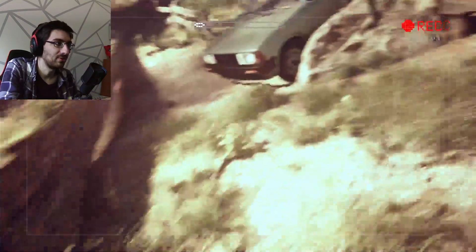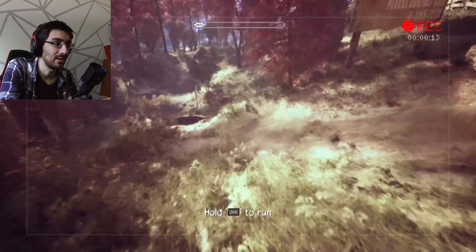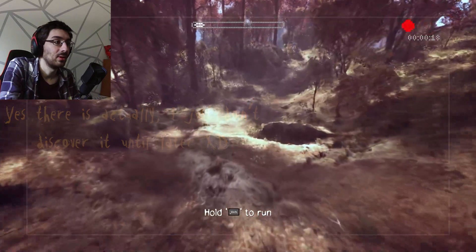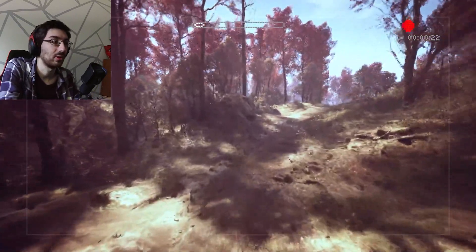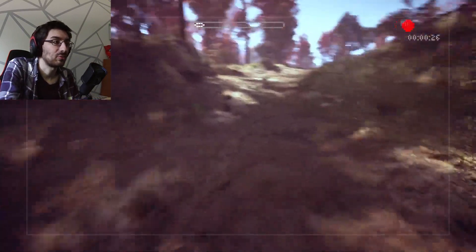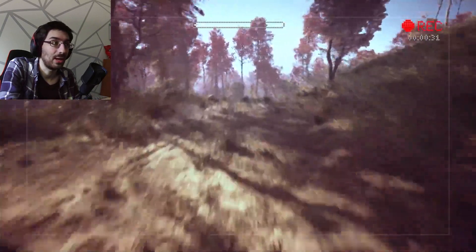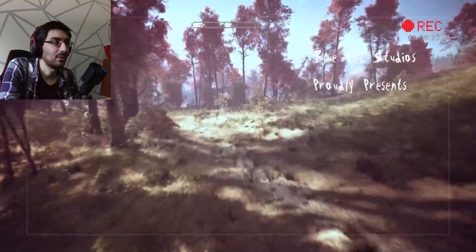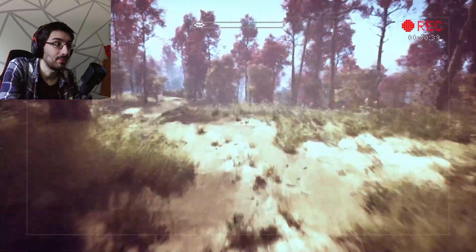I've gotta remember to crank up the sensitivity of the mouse because there isn't a sensitivity option in the options for the mouse, which is a little strange. But my gaming mouse here lets me adjust the sensitivity. So yeah, there are pumpkins to find. The one they showed as an example was in the Eight Pages level — there's a pumpkin just sitting in the middle of the path.